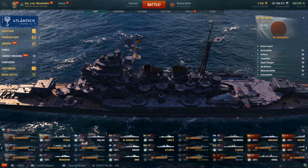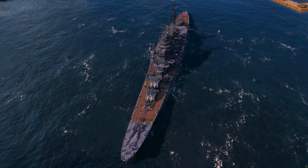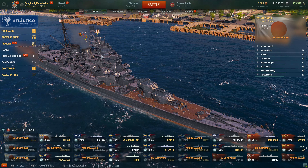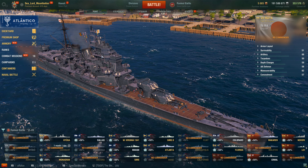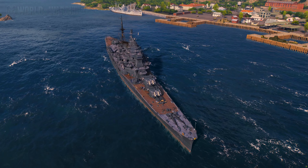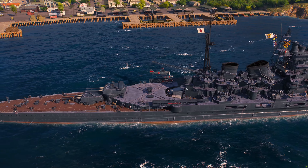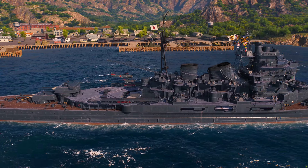We do have her sister in-game with the Atago as well. And if you take a look at the Atago and the Maya, there are quite a few differences between the two as the war went on. They were both refit in separate ways. The Maya was refitted to be an AA cruiser, which is fairly ironic. She had her third turret removed later in the war to make way for more anti-aircraft guns.